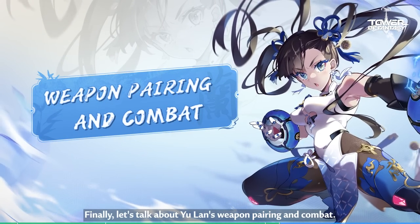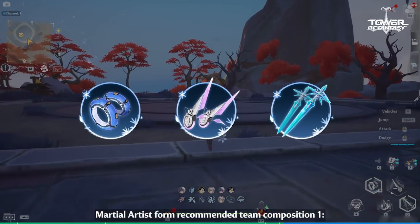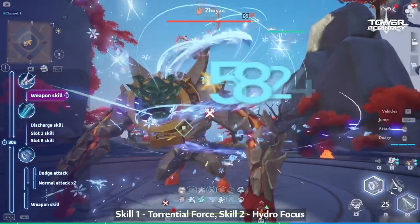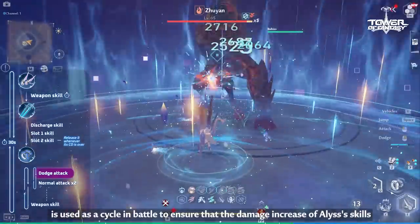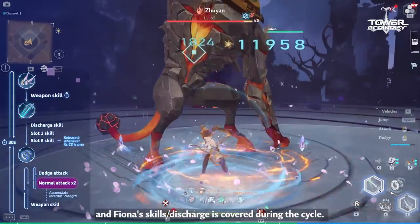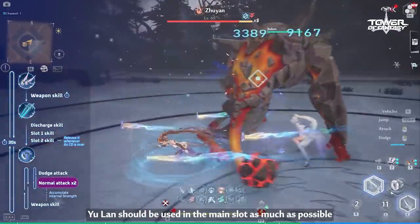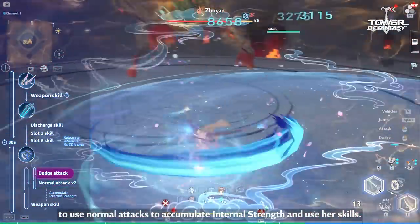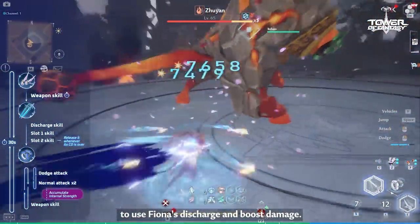Finally, let's talk about Yulan's weapon pairing and combat. Martial Artist Form Recommended Team Composition 1: Yulan, Alice, and Fiona. Recommended Skill Settings for Fiona — Skill 1: Torrential Force, Skill 2: Hydro Focus. The 30-second duration of Chilling Fields is used as a cycle in battle to ensure that the damage increase of Alyssa's skills and Fiona's skills or Discharge is covered during the cycle. For the rest of the time, Yulan should be used in the main slot as much as possible to use normal attacks to accumulate internal strength and use skills. It is recommended to first store up one stack of weapon charge to use Fiona's Discharge and boost damage.